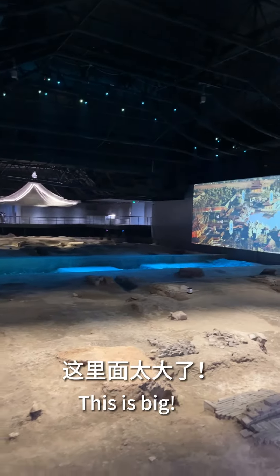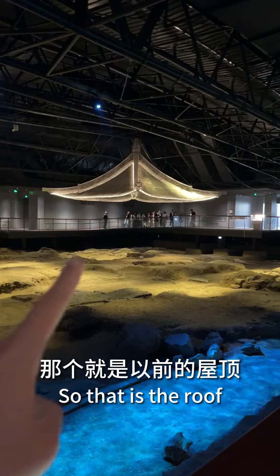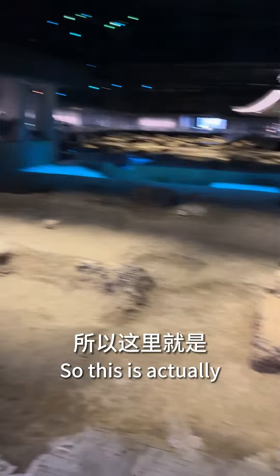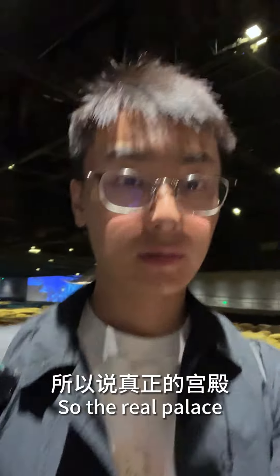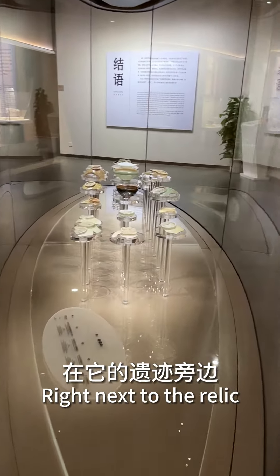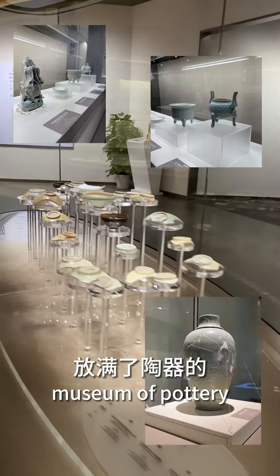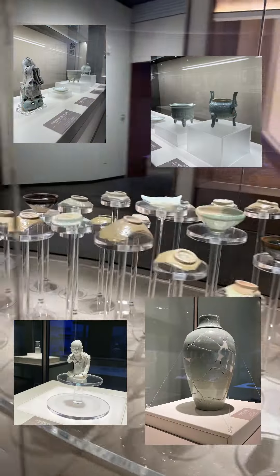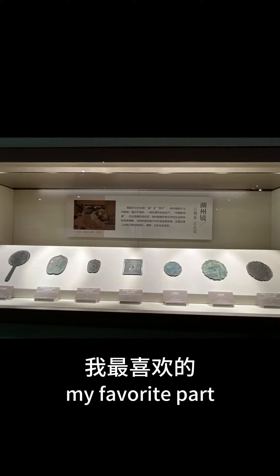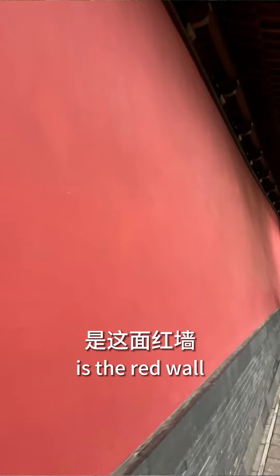This is big — look at this room. This is actually what it looked like 900 years ago. The real palace is actually hiding underground. Right next to it there is a museum of pottery made in the Southern Song Dynasty. After visiting the whole place, I'm going to see my favorite part — the red walls.